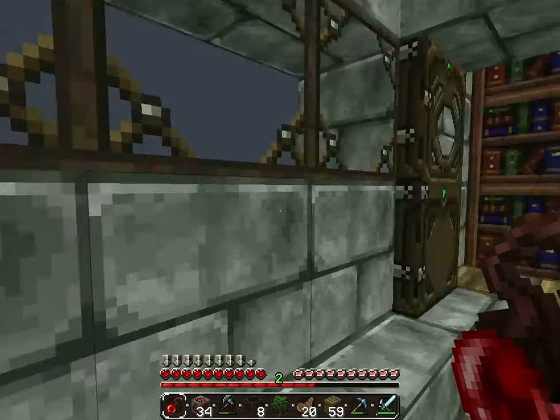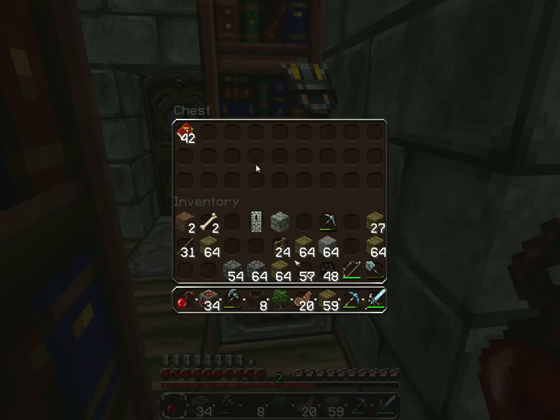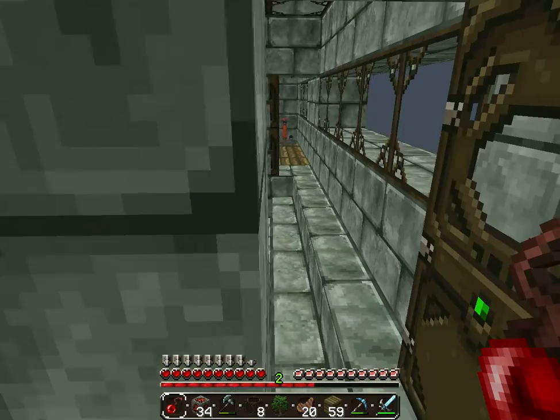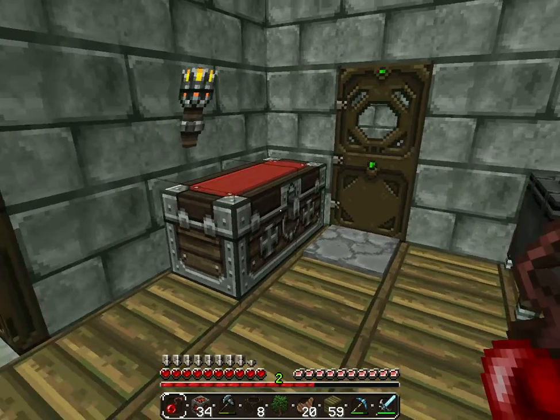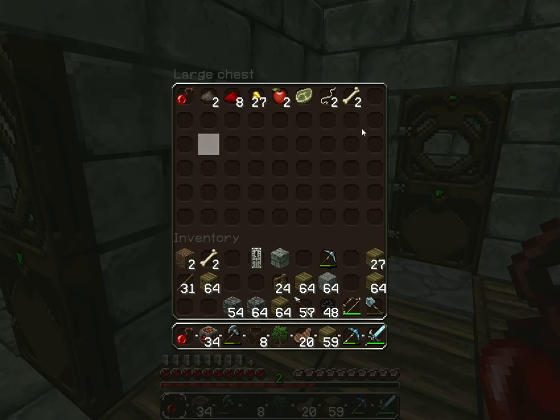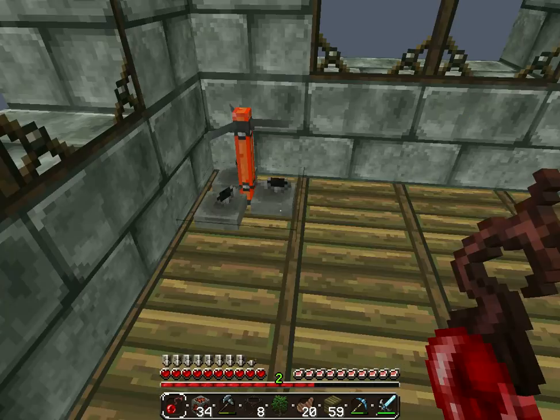On the third floor we have enchanting on the left side, where I keep all my books in the library. I know it's a small library, but it gets me by considering I don't have to fight creatures all the time. On the right we have my alchemy station where I keep all my items in the chest. We have a cauldron and the brewing station.